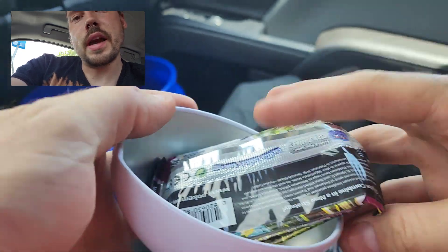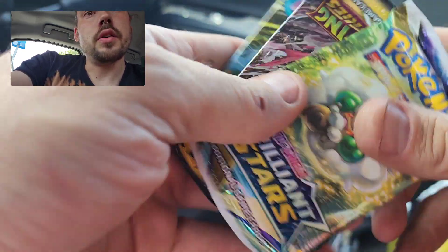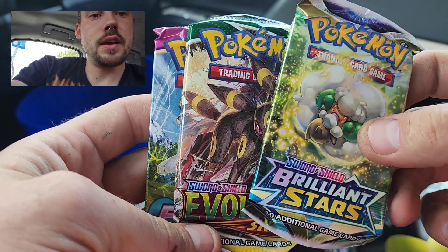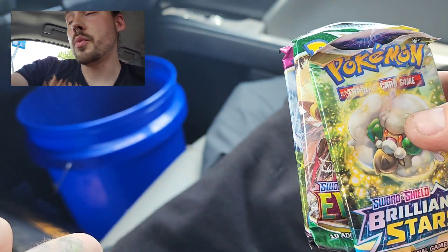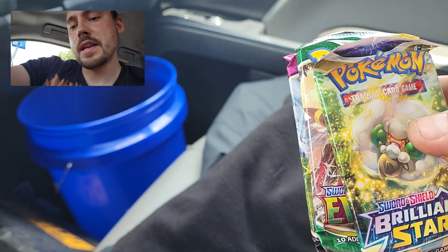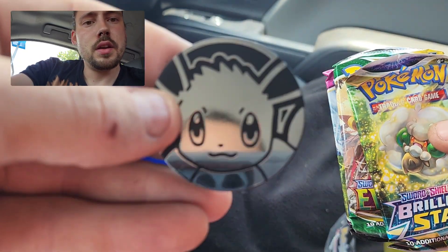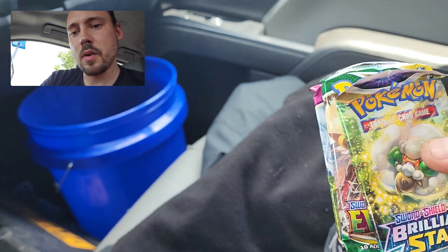Let's see what we got. Even better actually — Brilliant Stars, Evolving Skies, and Fusion Strike. I was off, but in a good way. Evolving Skies instead of one of those kind of throwaway sets, and a little scratched up EB coin.